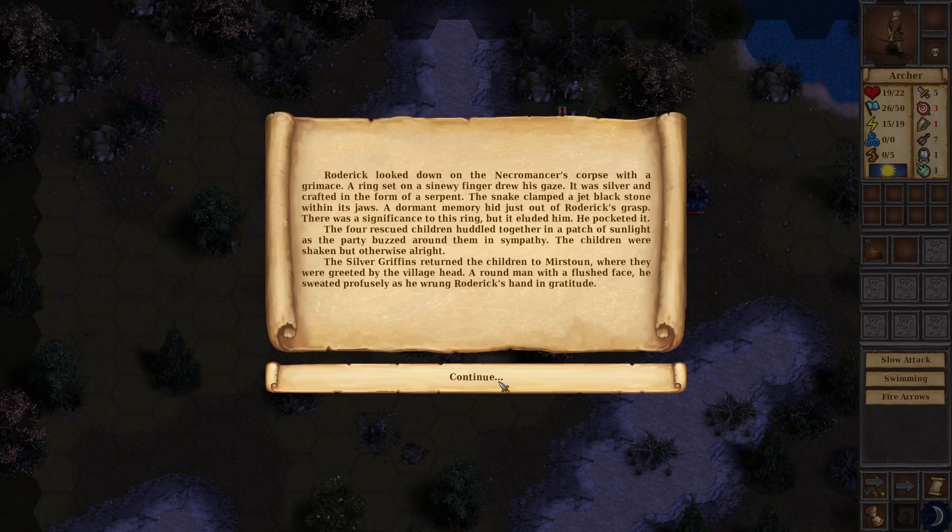He wrung his hand — not shook it, he wrung it. Can you imagine how awkward that is? Like he's giving him an Indian burn. When you wring your own hands, you know what you're doing — but how do you wring someone else's hand? He's just pulling and pawing at this other guy's hand. That's really freaking awkward — who wrote this?